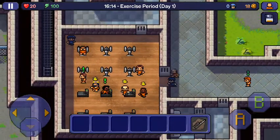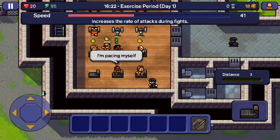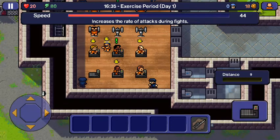Let's go to the gym. Workout distance, go! You have to click on the treadmill button to run, same with the weights. This increases your rate of attacks if you need to fight someone, and the weights increase your power during attacks.